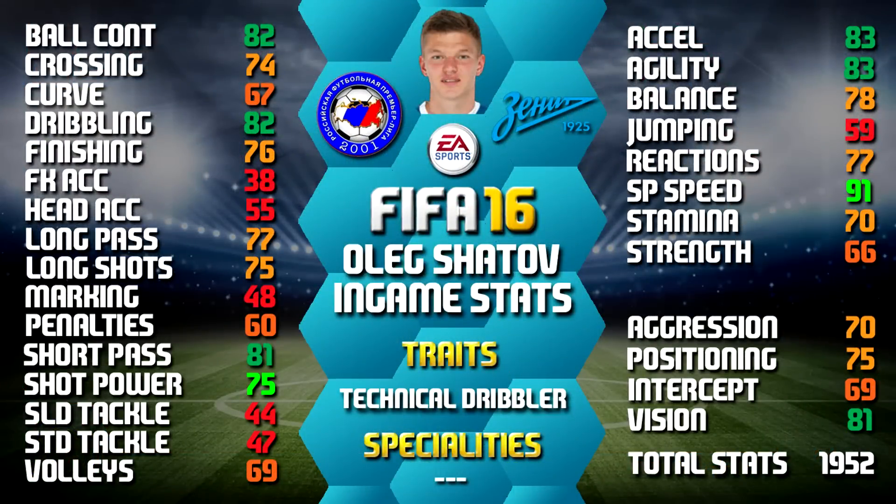Looking at his in-game stats, he stands out with his 91 sprint speed, 83 acceleration, 83 agility, 82 ball control and 82 dribbling. He also has the technical dribbler trait — you can always pause for a close look at any of these stats.